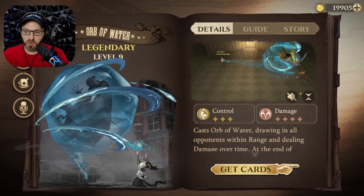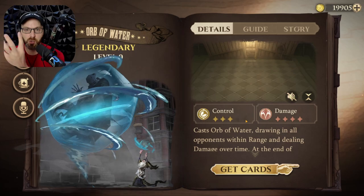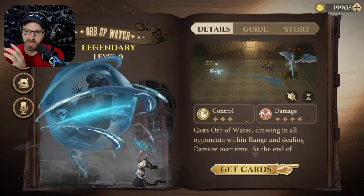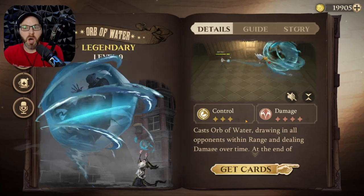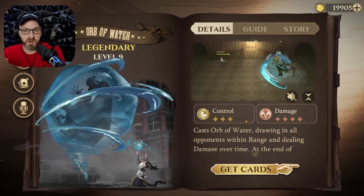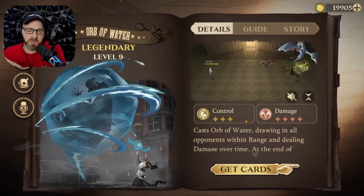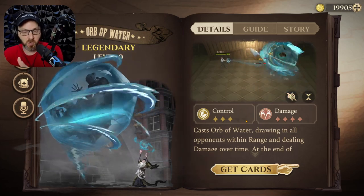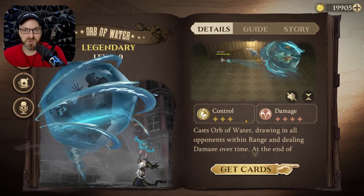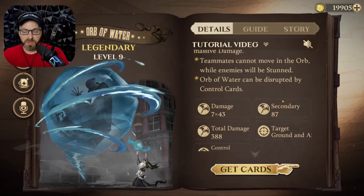This spell is so good because it does incredibly high damage and it also controls the player inside the orb, allowing the caster to move them around into other areas — maybe into an atmospheric charm, or an area where Cassandra is patrolling. In duos it gets even more insane because the partner can help set up crazy combos, potentially trapping both players in the Orb of Water with an Incendio going underneath.